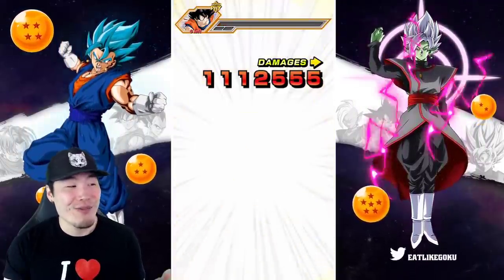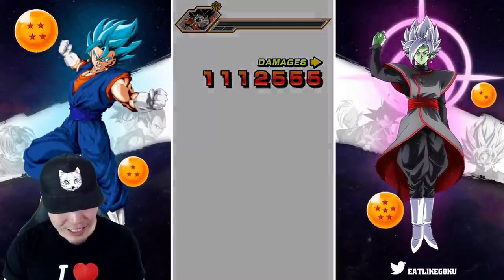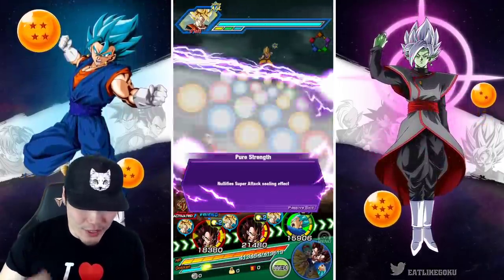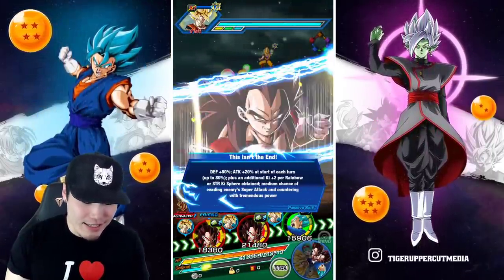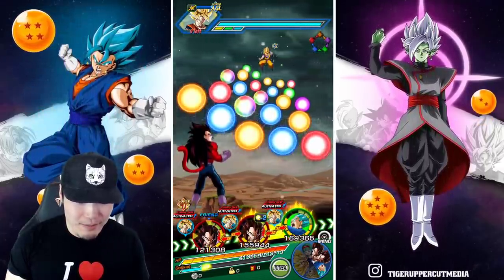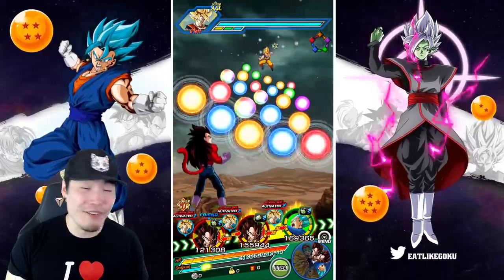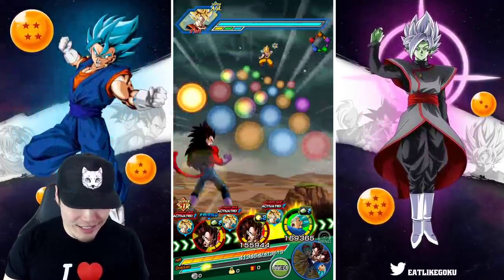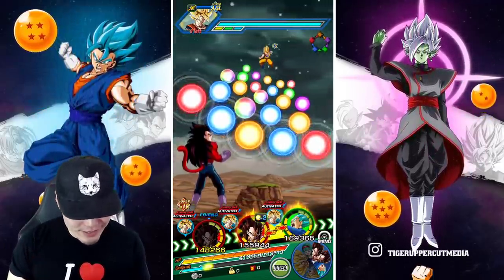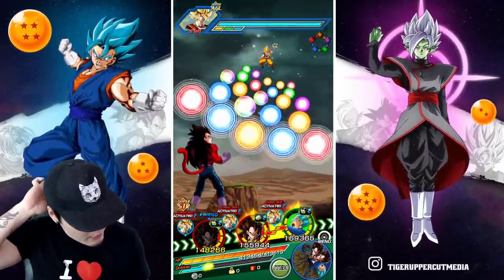We should have started with a different rotation because you guys are gonna be expecting way too much now. You're gonna be like, we got 4 million already — how do we go up from there? And trust me, he can go higher, but that's pretty good. He definitely can go higher than 4 million. I've seen it, but starting off with 4 million is gonna be hard to follow up. So we're gonna try to not super with these guys if we can.